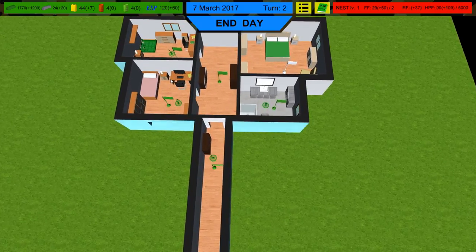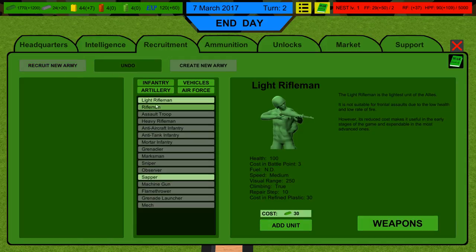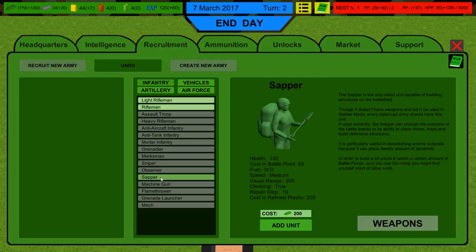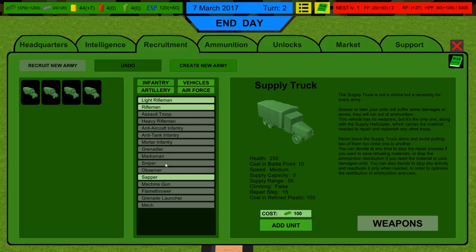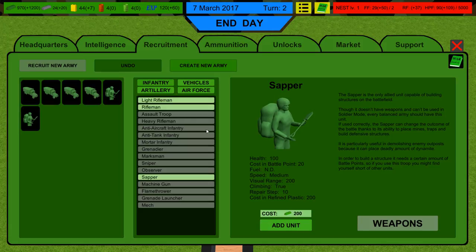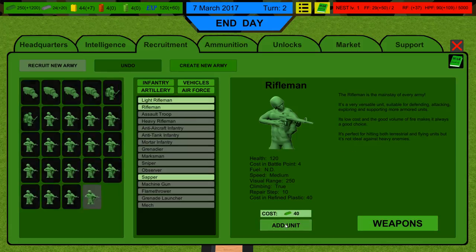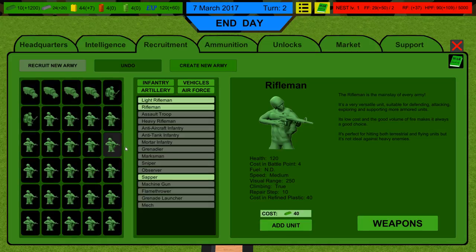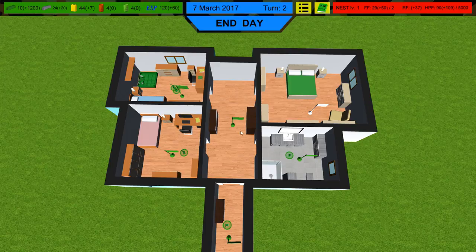I'm hoping to get the army here, so we should build the army now. We can build supply trucks, sappers, and riflemen. We've got the sappers. We're going to need at least three vehicles, maybe four. Infantry — probably two sappers and then a crap ton of riflemen. Oh my gosh, we got a full army — that was perfect. That army is going to be ready.